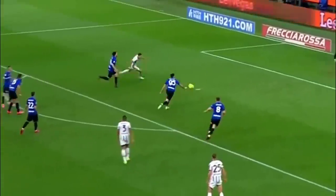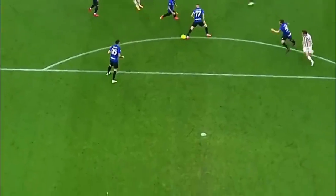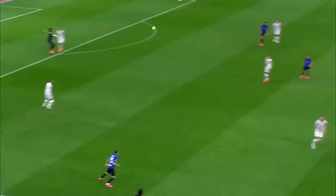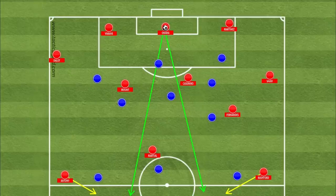But what if the opposition decide to go ultra-aggressive in their man-to-man press in order to nullify Onana's playmaking abilities? Well, as we see here, the opposition do decide to relinquish one of the defenders in the back line in order to commit more men forward to the press.